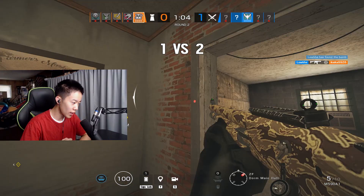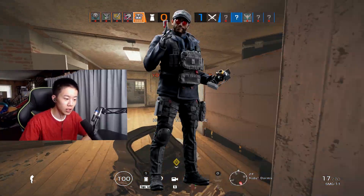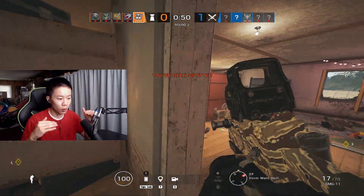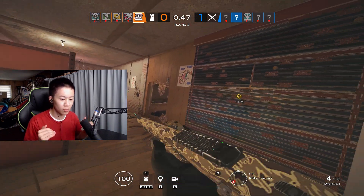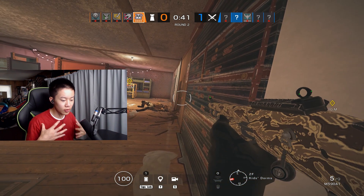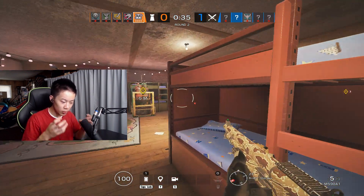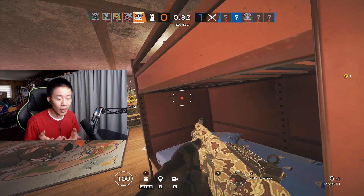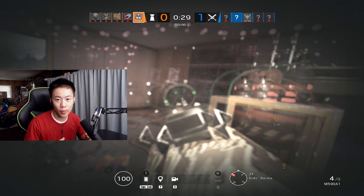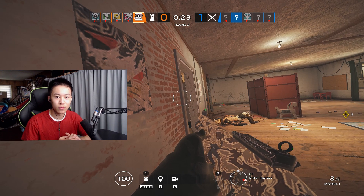With Fuse being the new Thatcher and able to deploy on reinforced walls, I think the shield meta is really going down the drain. It kind of reminds me of Flores — Flores by himself is already bringing down the overall pick rate of shields and shield strats. If Flores gets banned, that means Thatcher gets picked more. But I think we're slowly moving out of a utility-shield meta, and with Fuse, Flores, and the Jäger changes, I really think we're going to get a new meta soon.